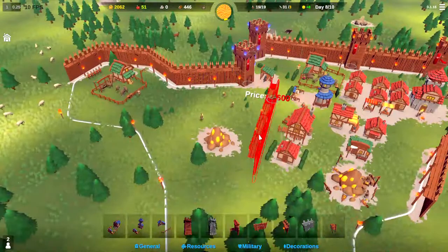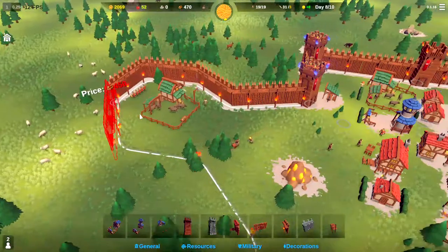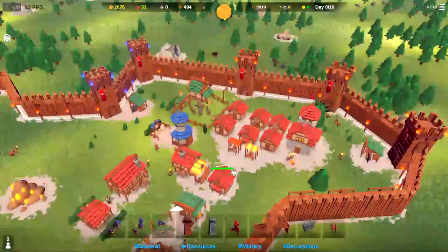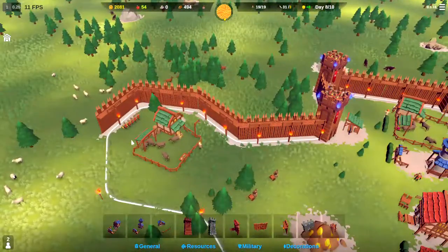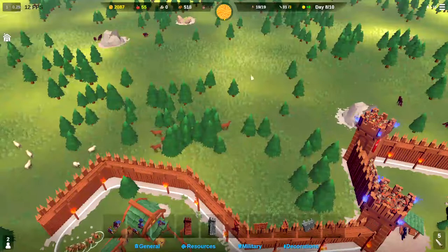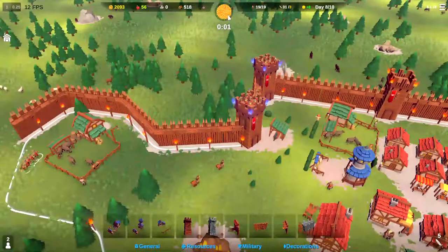That one's 600 wood to build that span of wall there, but it is a pretty big span. 446 wood — this needs 450, so just four more wood. I don't know if we will have enough time. 25 seconds left, we will see. Even if we do get enough wood, which we do now have, I don't think we would have enough time to build it. So here's to hoping that this attack comes from over here and they have to pass by our archers to get around the wall.